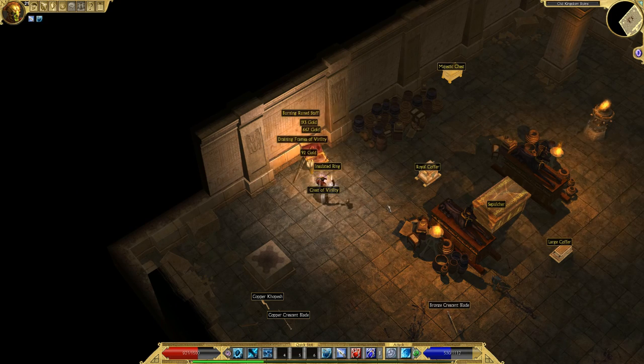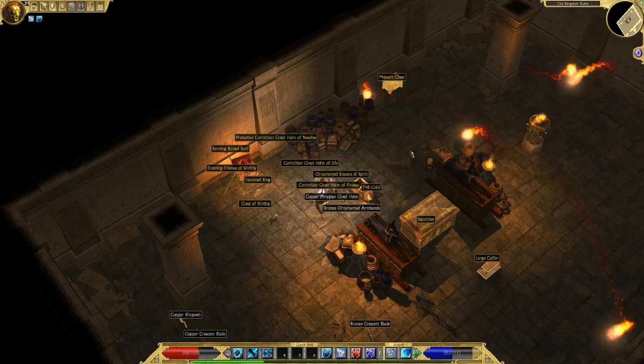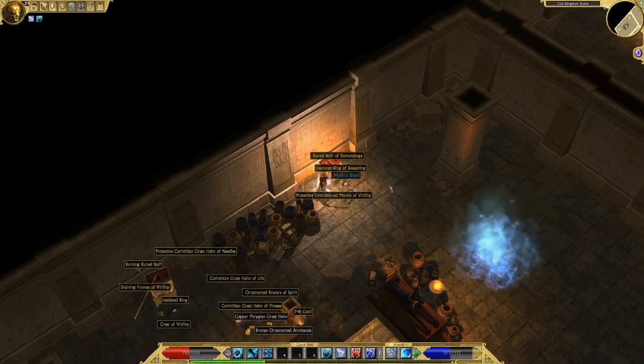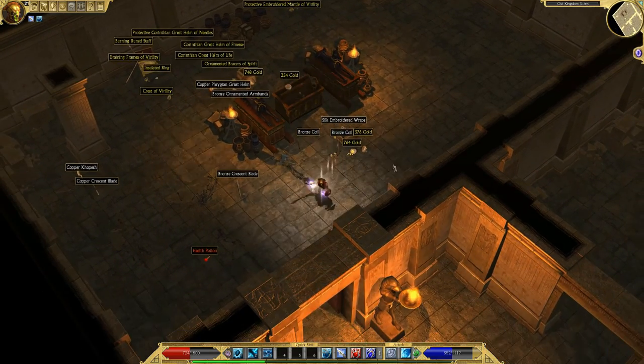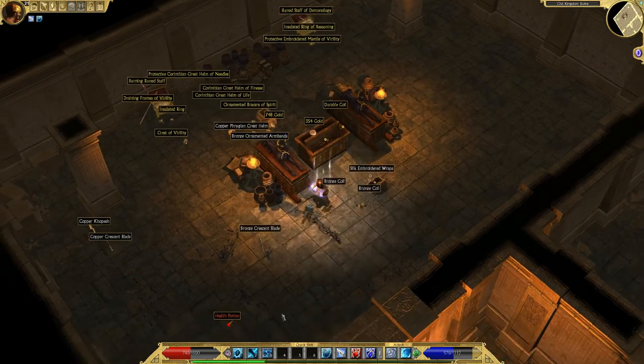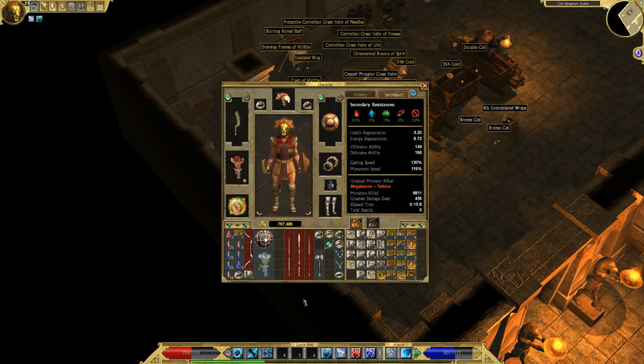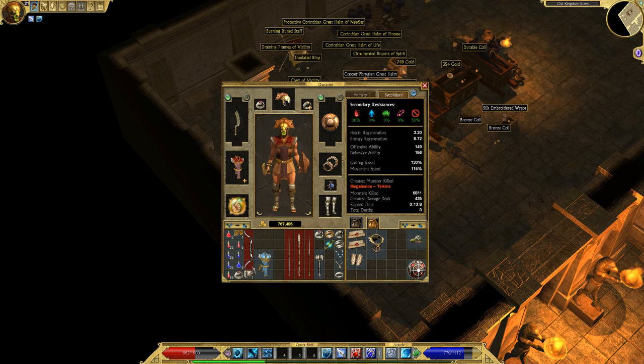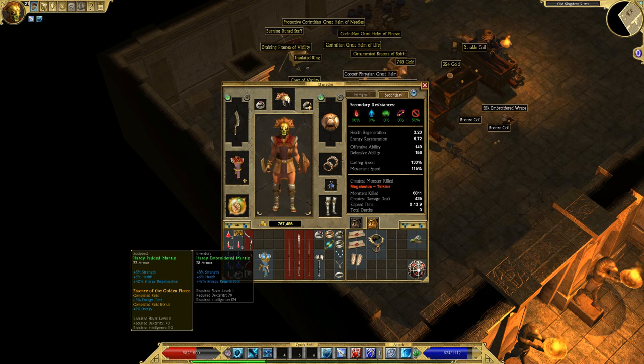Two majestic chests — gotta get one good thing out of here. I see a blue shield over here. 17% elemental damage, so that's going to go toward my ice shards, but there's no energy or anything. I don't really see where this is going to benefit me all that much. This is very similar to what I have right now — a little bit more energy and health, not much. I'll sell it.